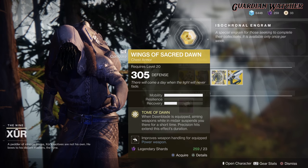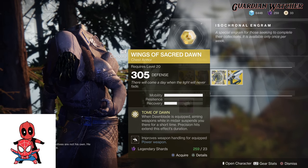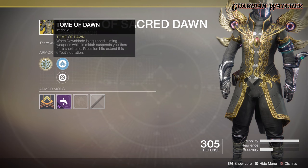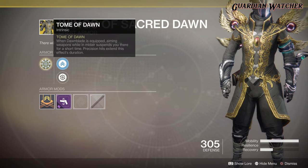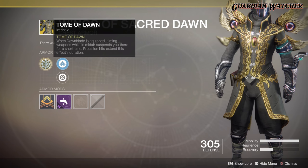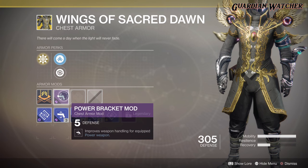Next exotic we'll be going over is the Wings of Sacred Dawn for the Warlock. This comes with three mobility and one recovery. The intrinsic perk is Tome of Dawn: when Dawnblade is equipped, aiming weapons while in midair suspends you there for a short time, and precision hits extend this effect's duration. Then we have Mobility Enhancement mod, Restorative mod, and Power Bracket mod.